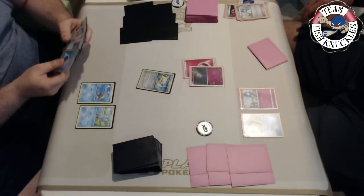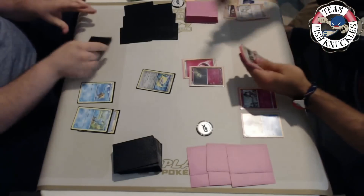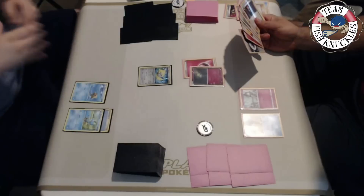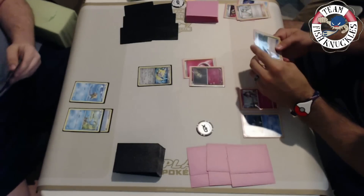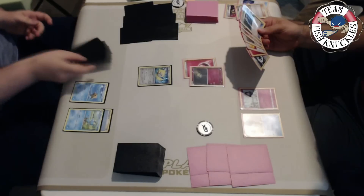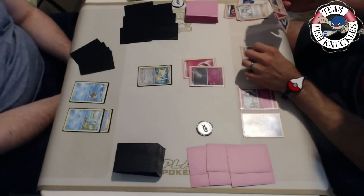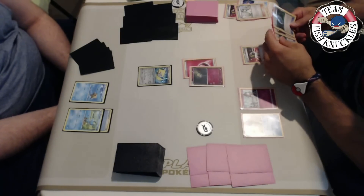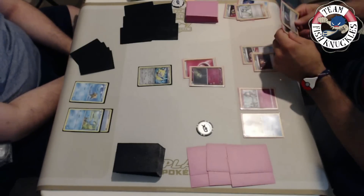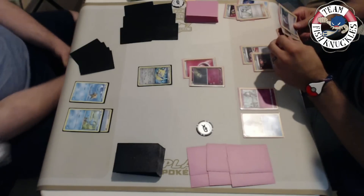We have Frogadier - I saw a Staryu, which is great - but no Water energy right now. On the last turn he top-decked a Lysander, a good card to Ultra Ball away so he can VS Seeker it later. He can Ultra Ball the Lysander and maybe the Fairy energy, and could attach a DCE to the active but then he's risking getting Stardust'd - that's never what you want as the Gardevoir player.